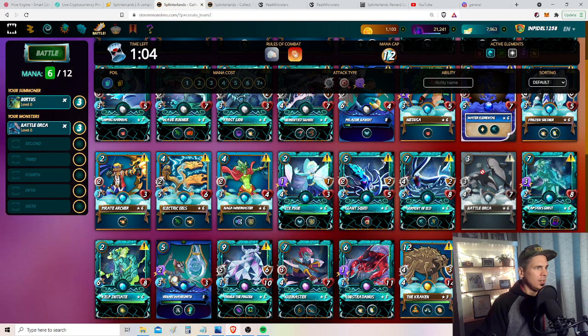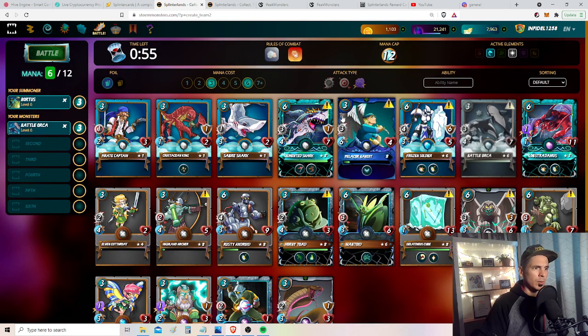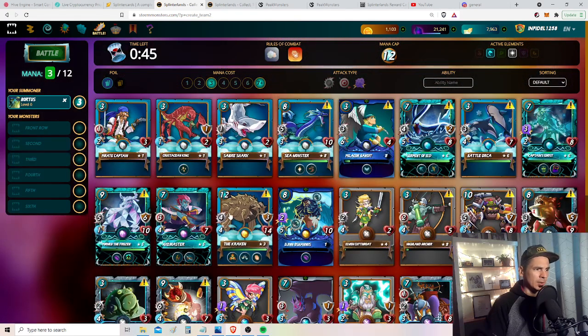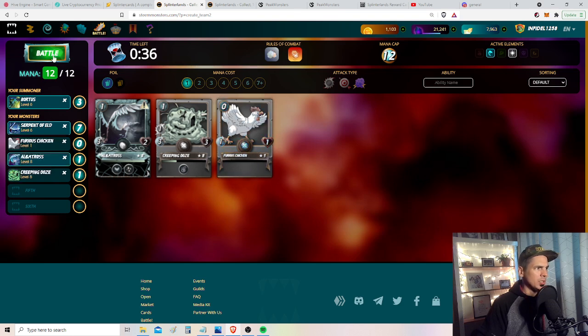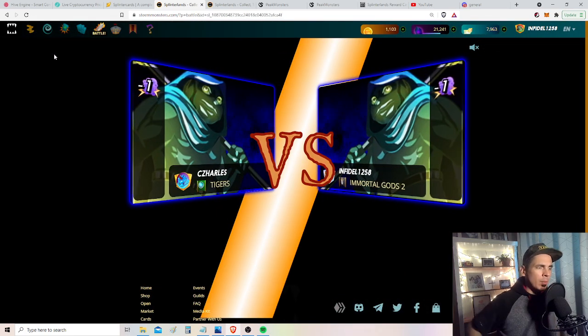I could go Battle Orca and pair it with the demented shark, or use enchanted pixie to amp them up, or do a healer. I'm going to try Serpent of Eld and see how that goes. Then I want one healer and one creeping ooze - the creeping ooze to just give me that extra chance to dodge.